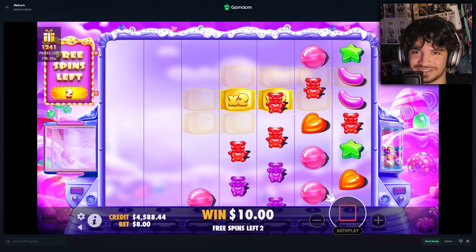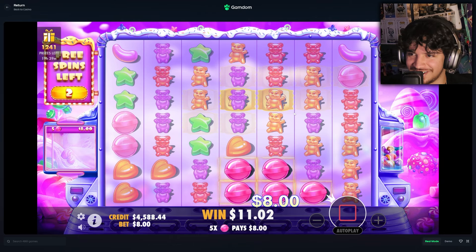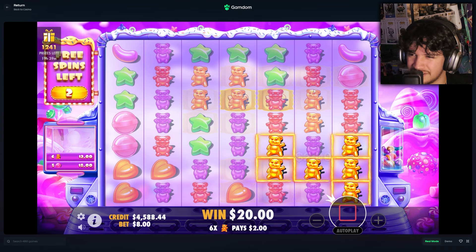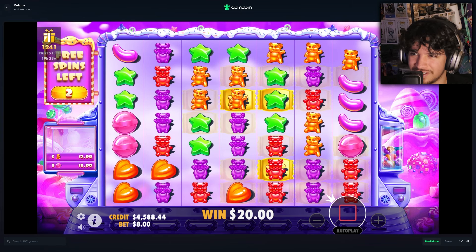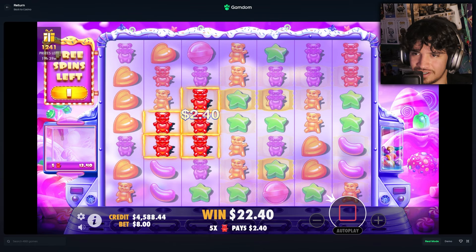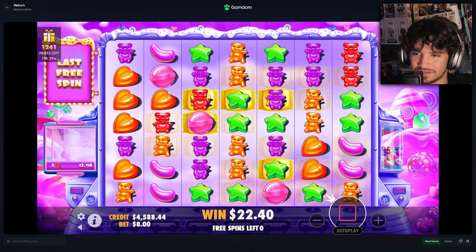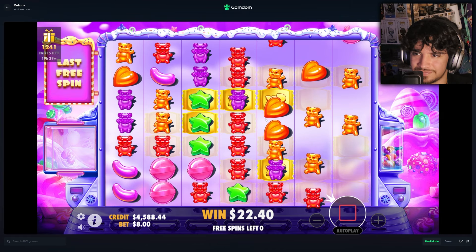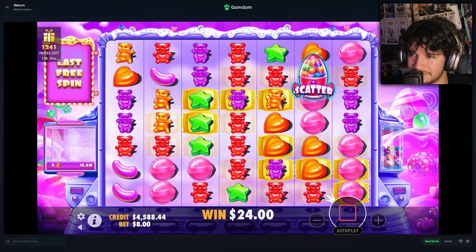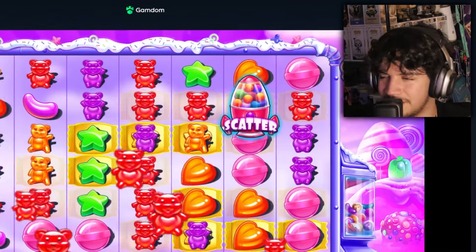This is so bad, what is going on? Is that gonna be blue, maybe red? Red drops in, right? No it doesn't. Wow, okay, last two spins. And then our last spin here. Unlucky — that's all I have to say about that. That was pretty bad.